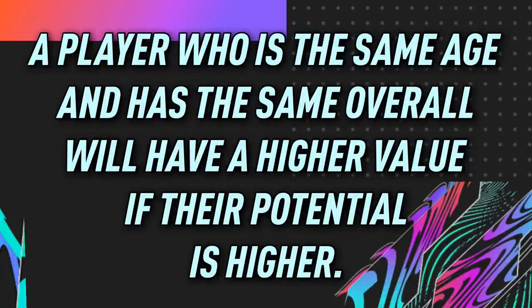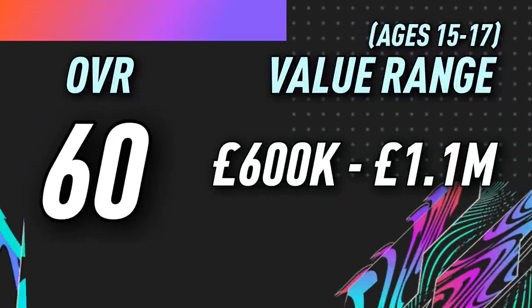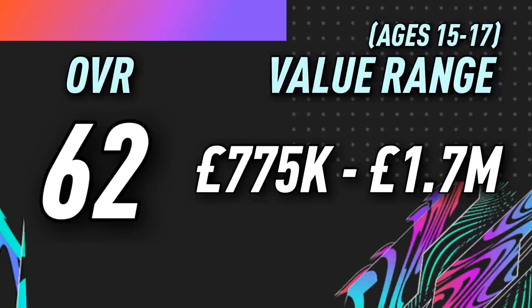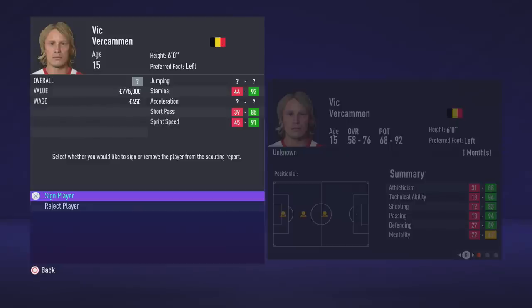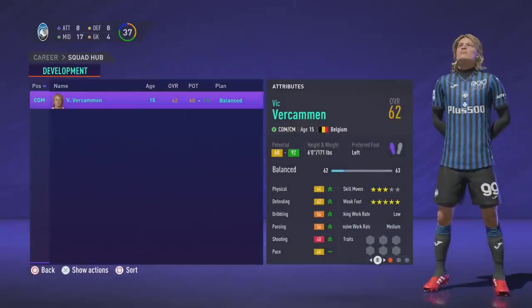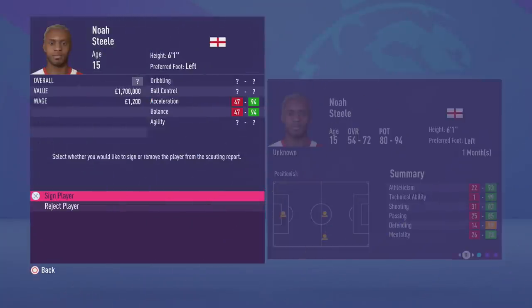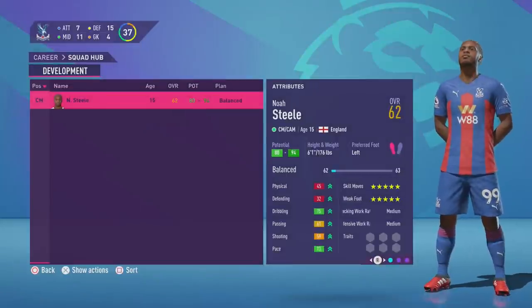For example, a player who is the same age and has the same overall will have a higher value if their potential is higher. Players with a 60 overall will have a value between 600k and 1.1 million. 61 is 700k to 1.4 million. 62 is 775k to 1.7 million. In this example he's a 15 year old with a value of 775k — he has an overall of 62 but his potential range is not too good. Whereas the next example is also 15 years of age, has a value of 1.7 million, the same overall but his potential range is far higher.